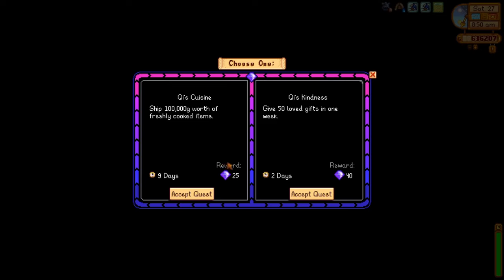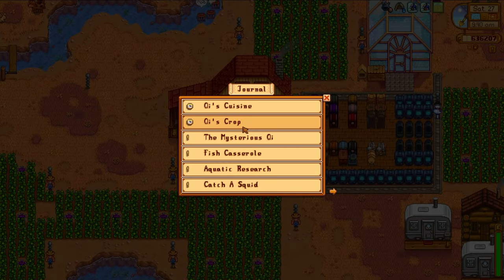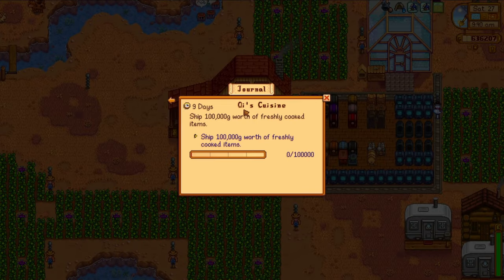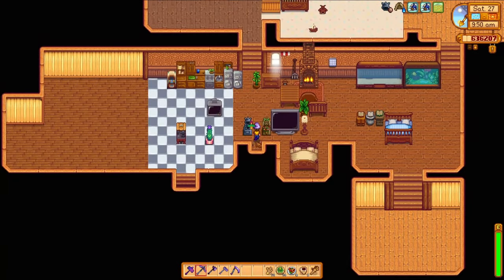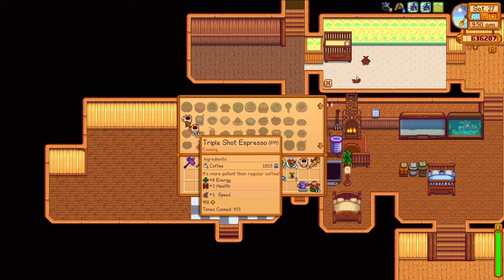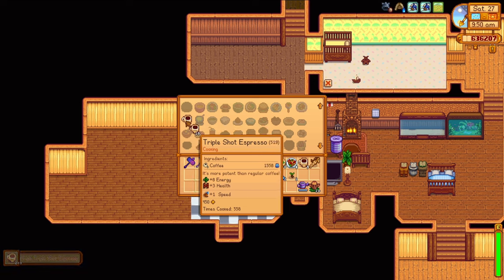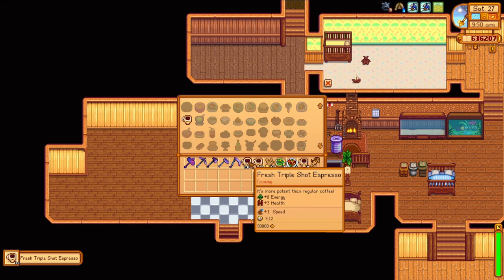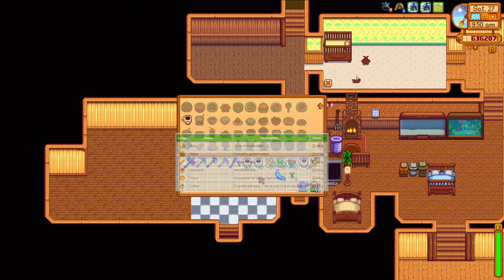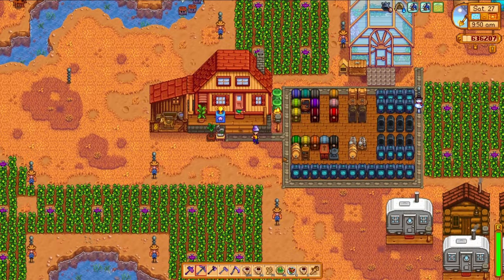The next morning I realize I didn't get a new key quest this week, so hopefully there's one I can nail off in like two days. Looks like I have nine days to complete the key cuisine, which is a really awesome one. For this quest, you have to ship 100,000 gold worth of fresh cooked food. This might seem a little bit daunting, but I have a lot of coffee. Three coffees can be cooked into one triple espresso shot, which I've been doing anyway because the buff is so much more convenient to manage. The number of triple espresso shots you need to cook is 223. If you don't have the coffee, you can buy 669 from Gus's shop — if you have the money, this is one of the easiest key quests to complete.